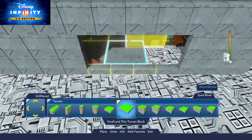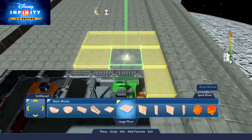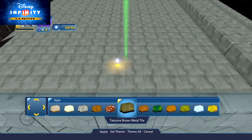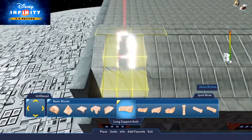Use the small and thin terrain blocks for the floor, and the long, tiny, and tall terrain blocks for the walls with Calhoun's command theme. For the ceiling, we recommend the large floor basic blocks with the Tatooine brown metal tile themes. You can curve the edges of the ceiling by placing several long support arch basic blocks side by side.